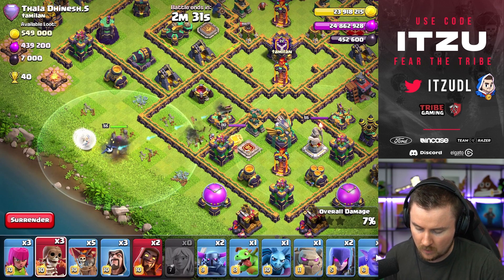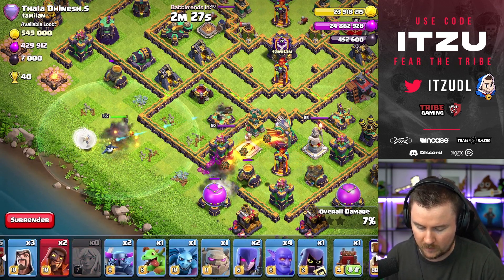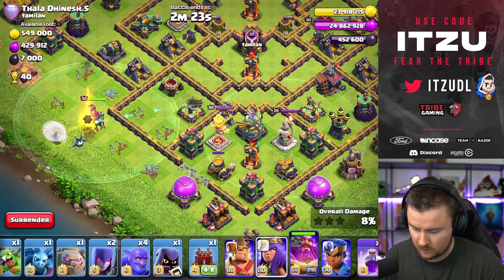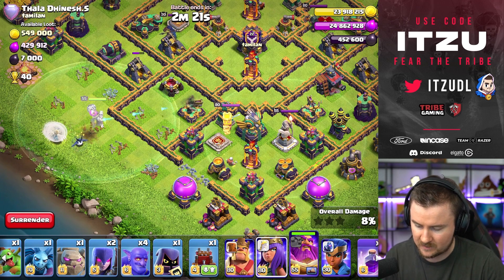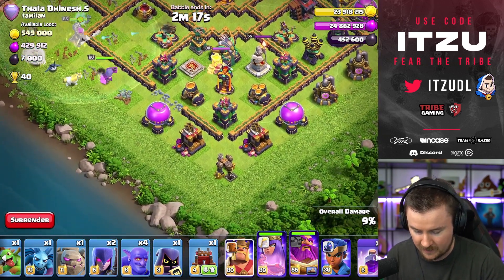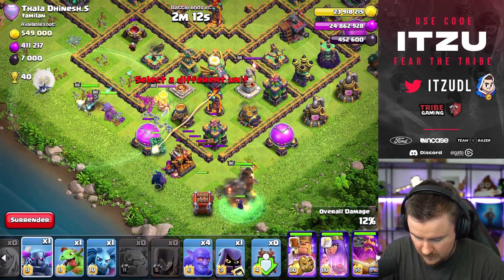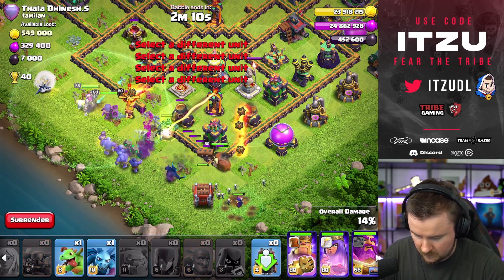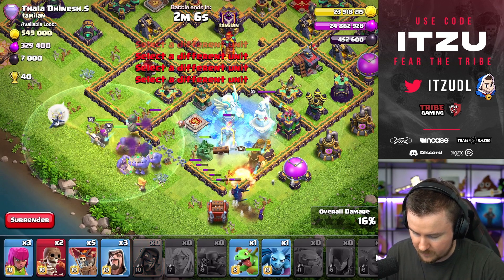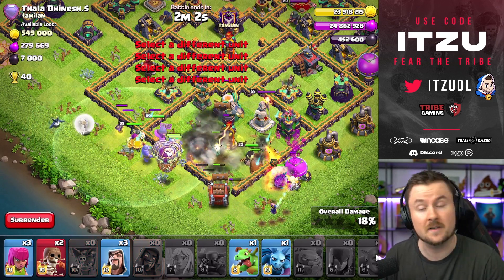Can we take down this expo? It looks like we will skip that, which is not the end of the world, but we have to get this warden back. This gold mine might still be taken down, and then we'll use the queen to pull him back. Now let's freeze to make sure our golem is staying alive, and then send in the loons to keep our healers alive.